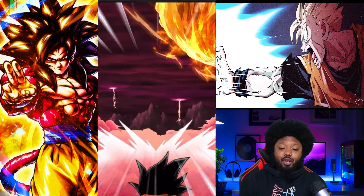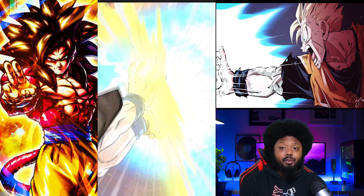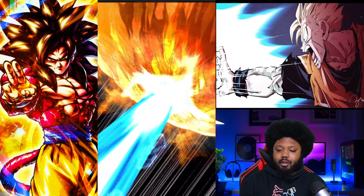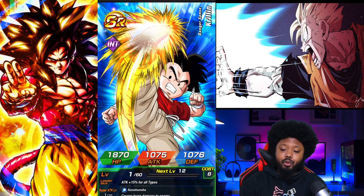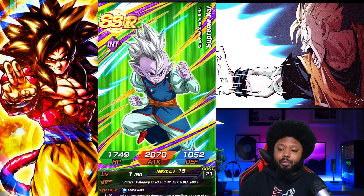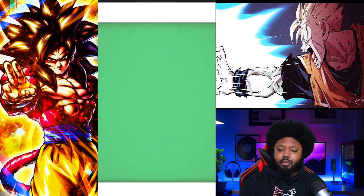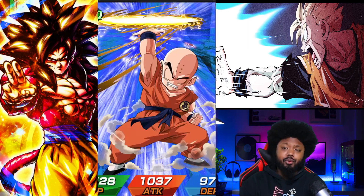Alright, so we got Tien and we got Trunks. This is where it ends — not looking too hot, but it is 30 Dragonstones so I would definitely take that. I would be really happy if I get Super Saiyan 4 Gogeta. I have him at 69% — I will take that! These guys are fantastic, really really good. Supreme Kai — very, very strong pull. I'll also take any Goten and Trunks as well because they're also very good.